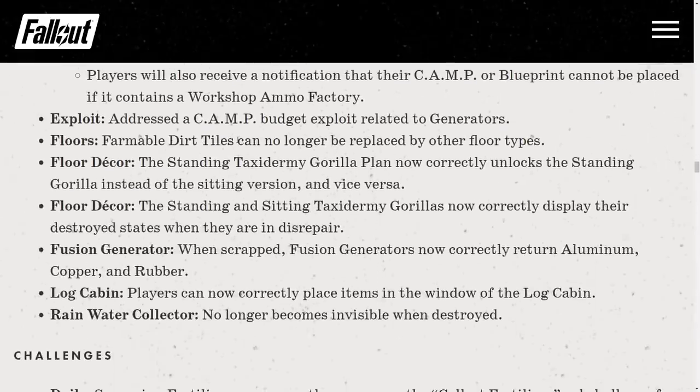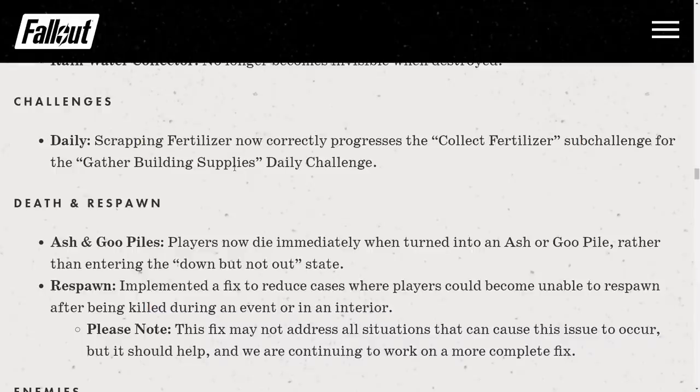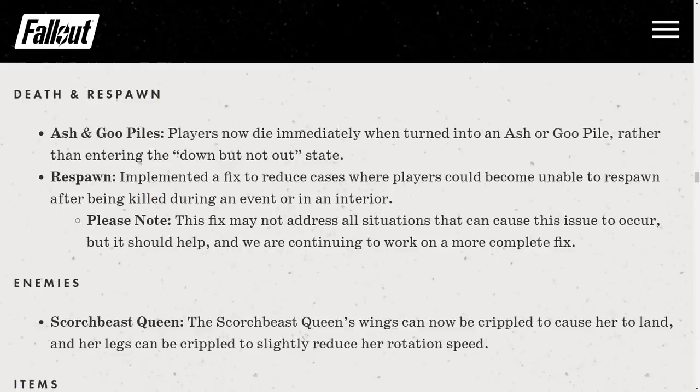Farmable dirt tiles can no longer be replaced by other floor tiles. Daily scrapping fertilizer now works correctly. Players now die immediately when turned into Ash or Goo rather than entering the 'down but not out' state. A fix has been implemented to reduce cases where players could become unable to respawn after being killed during an event or in an interior — and on the public test server enemies are now respawning correctly from ash piles.